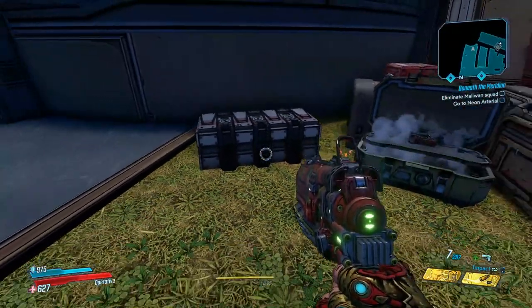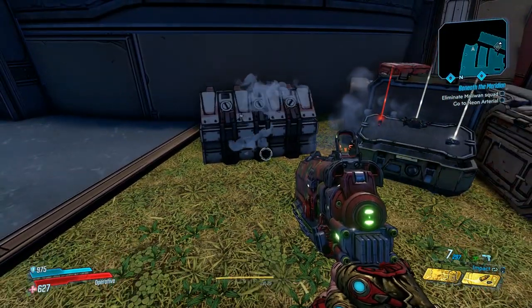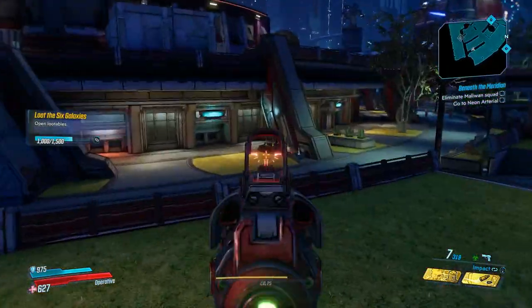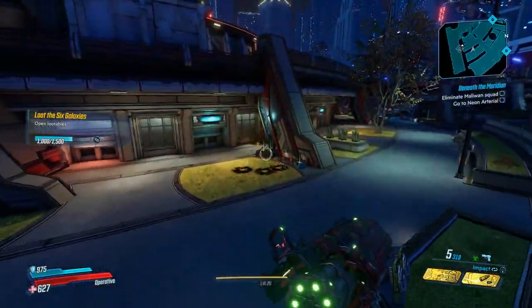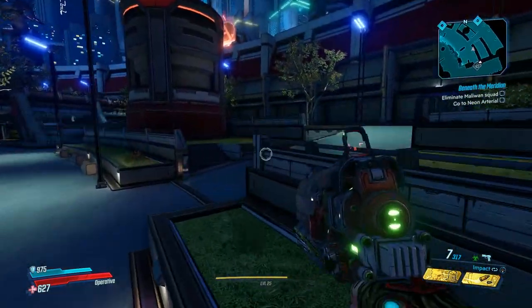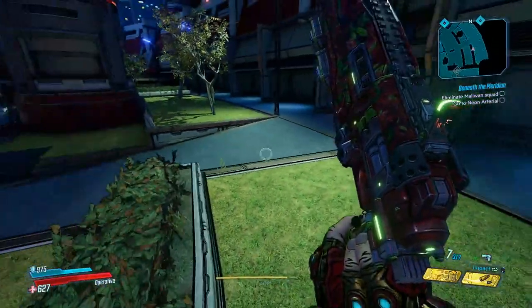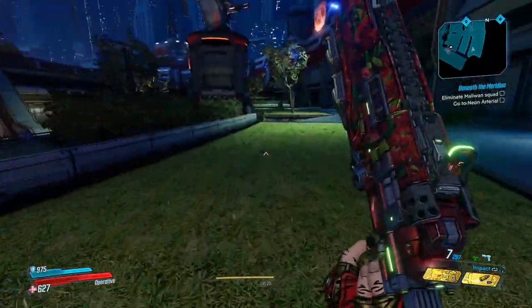Start off by walking up the stairs and heading to the far left, and there will be a chest right here. Almost forgot — there is an extra chest right next to this first one, so don't forget to grab that one as well. Then just tie back up and continue the run. Next, just turn around and head this way.